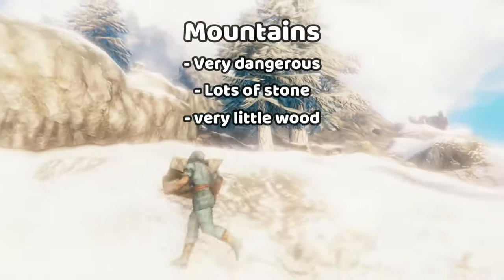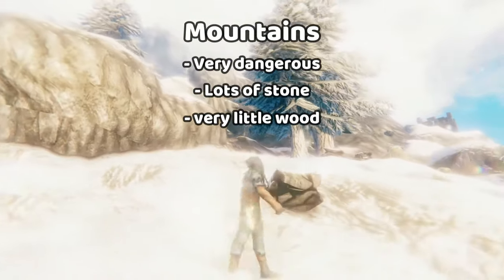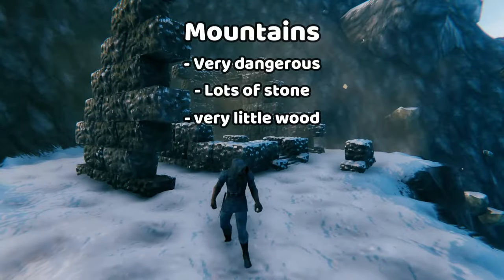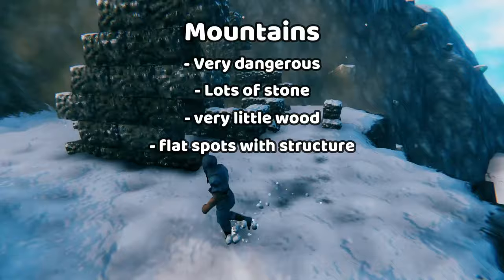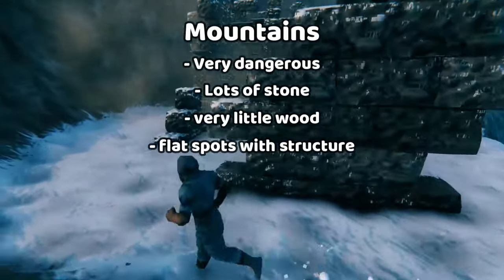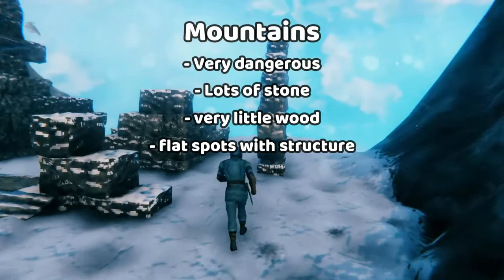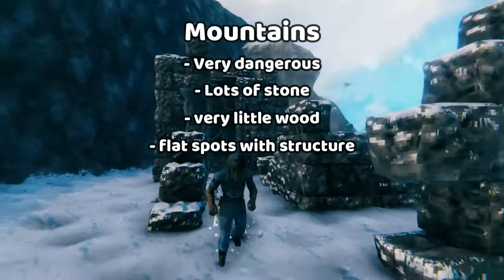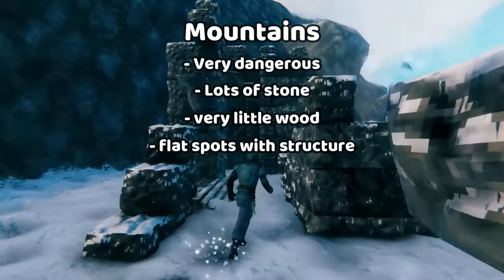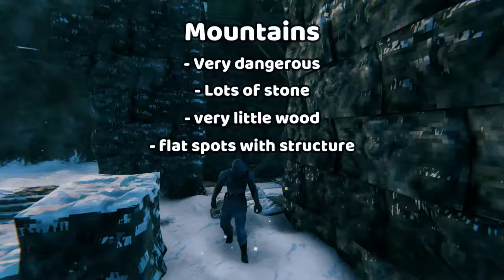Just like the swamp, you want to bring your wood into the biome if you plan on building here. When you're in the mountain, consider looking for one of these pre-spawned structures, simply because they usually have leveled terrain, which is going to make it a lot easier and faster for you to build. Additionally, they have a base structure which can help give you some inspiration or at least a framework.